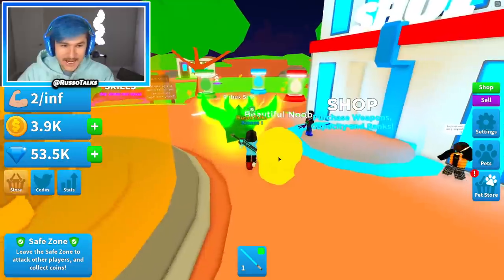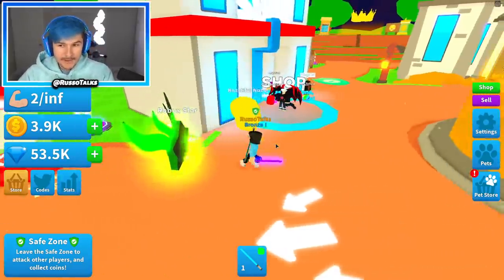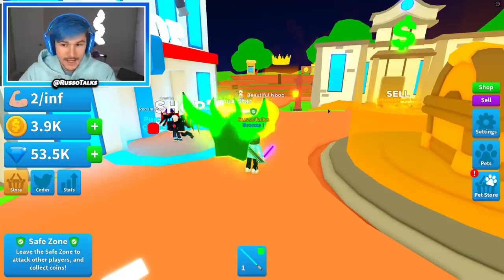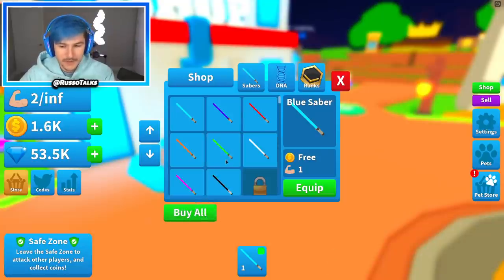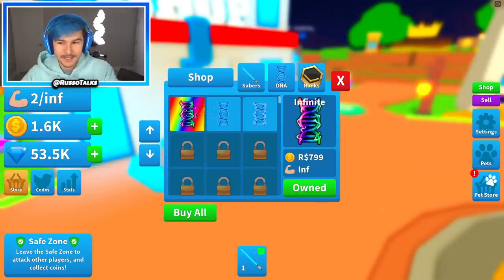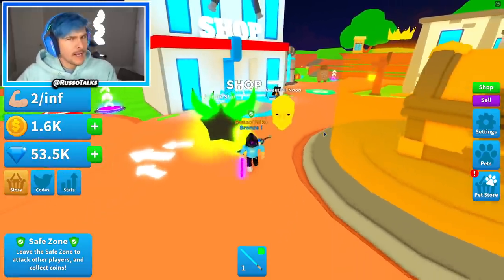They have a Russo event portal — that's where everybody's getting the Russo pets. That's insane, I didn't even know that. They have normal eggs right here where you can get regular pets, but apparently they actually have an event that is a Russo event. I missed it — I didn't play this game yet, so I didn't even know that was a thing. Now we have a lot of money, let's buy all the Sabers we can. We're all the way up to Pink Saber. We don't have to buy DNA because we have infinite. And there's also ranks, just like in Saber Sim.